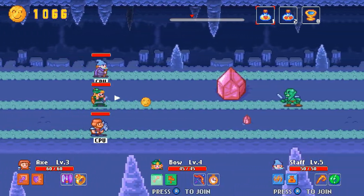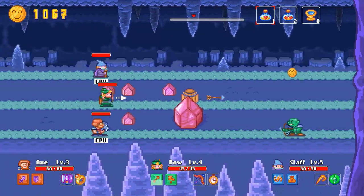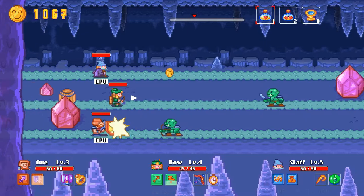Then we have the ranger, who I've just switched to. She has a long range arrow, and she can actually jump over obstacles, but she cannot break barrels — she can jump over them, though.